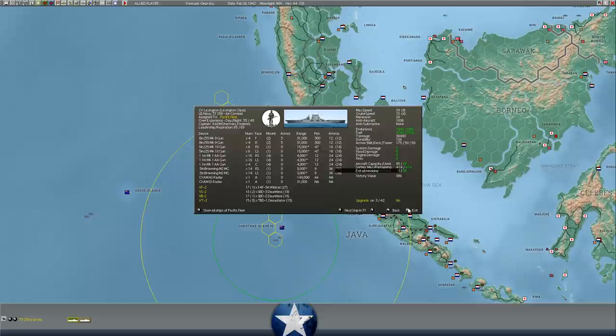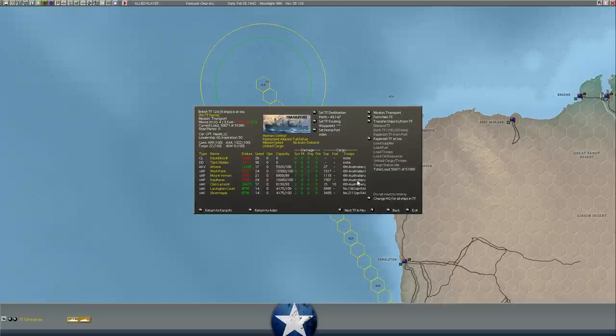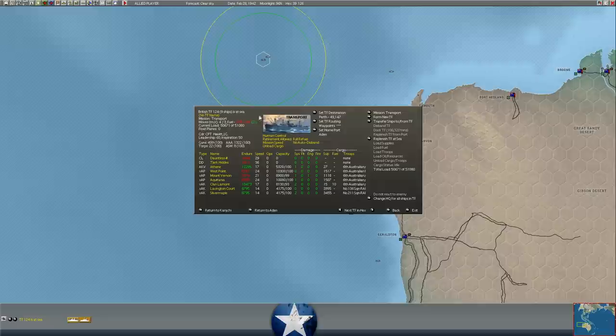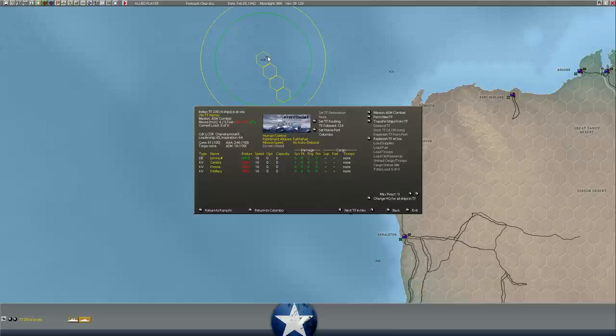The carrier task force needs a catchy name — when I have a reason for one I'll give them one. One other thing worth calling out: the 6th Australian Division, a crack division coming in from the desert of North Africa, is on its way to Perth. She's almost there — 21 hexes away. She moves 3 hexes per phase, so 6 hexes per day, making her basically 4 days away. We do know there are enemy submarines about, but we have a pretty strong ASW escort screening this formation.